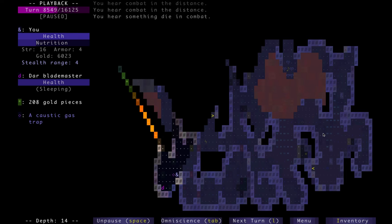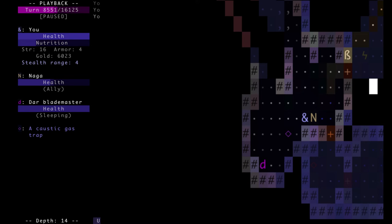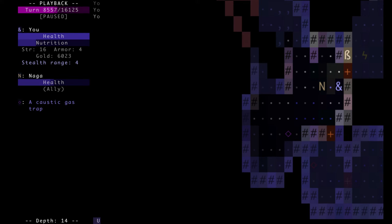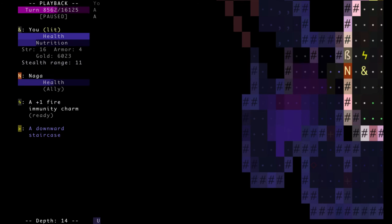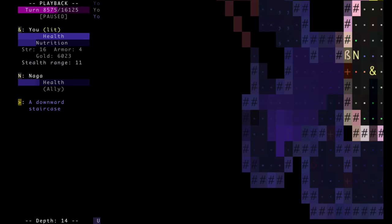This Dar Blademaster was right next to this trap. Using a little bit of intuition, instead of attacking him — I could've got a sneak attack on him by the way — I threw a dart on the trap, closed the door, and ran. But the Dar had pretty smart AI — he blinked out of that poison cloud. I just slayed him because he left that poisoned room without much help.